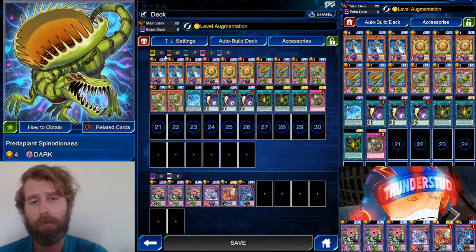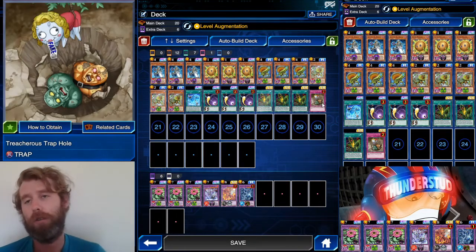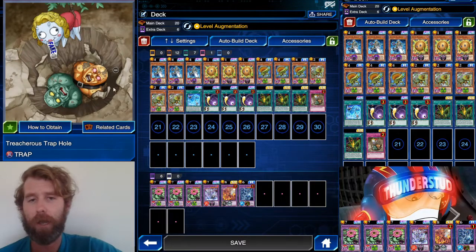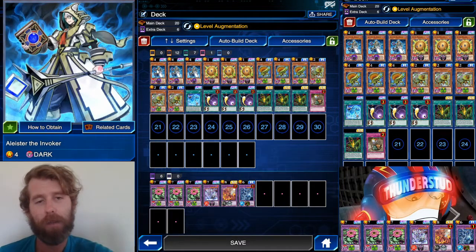This deck is so wild — people are sleeping on this deck so tough. Look at how streamlined it is: just six Predaplant monsters, four Invoked cards, three Sphere Boys, three Cosmic Cyclones, some of the best staples in the game, more Predaplant cards, and then a Treacherous. It's so beautiful — this deck is lovely, I absolutely love it.